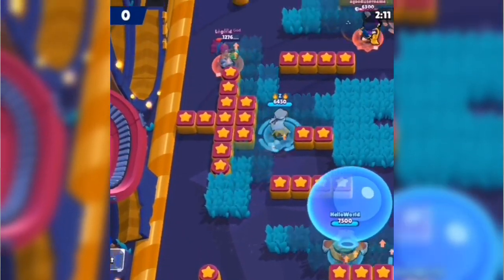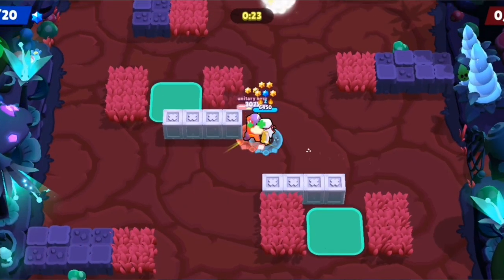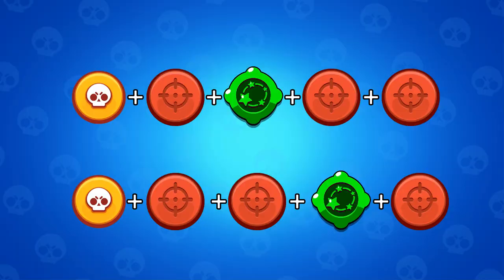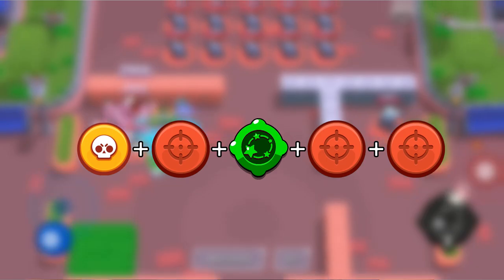The burst super is something a lot of people know about: Fang can instantly unload a main attack right after using his super. Essentially what happens is you rush forward, and the second your super connects you hit the attack button. You can combine the burst super in multiple ways. The first combination is good for dealing damage fast: super, then red gadget, red, red — or you can do super, red, red, gadget, red.